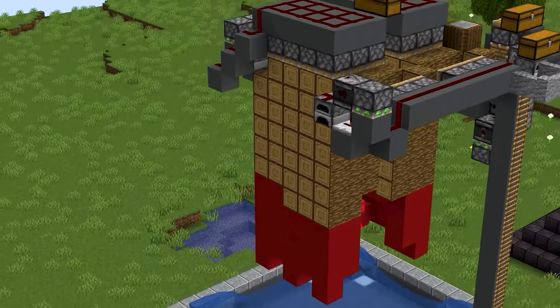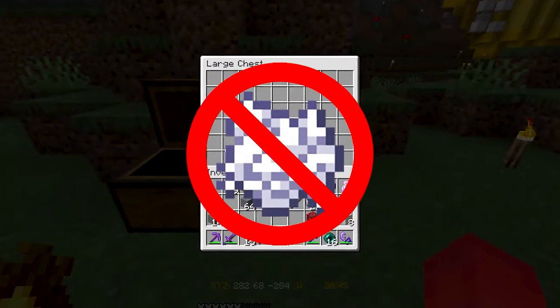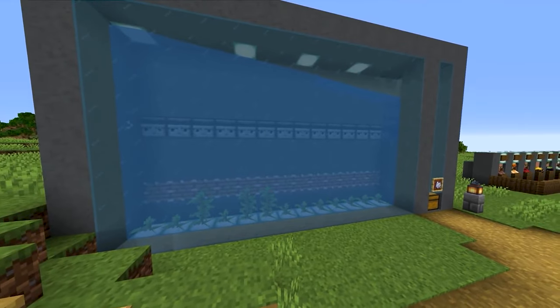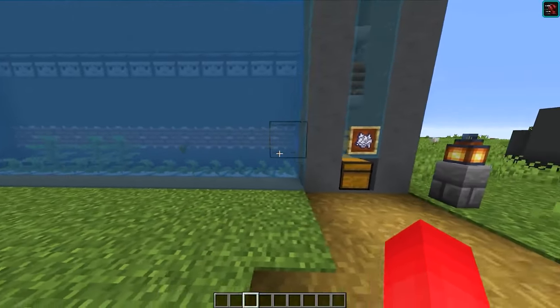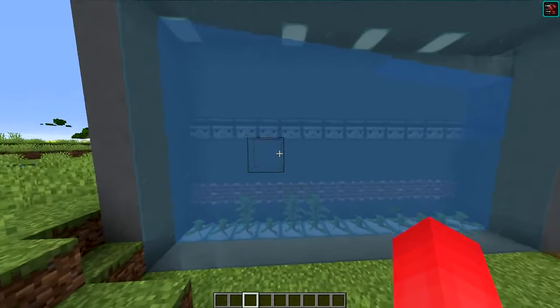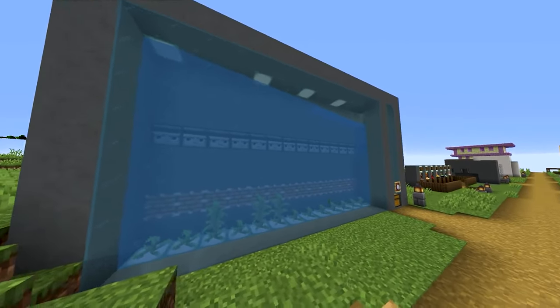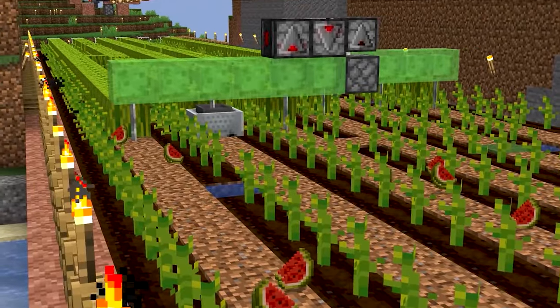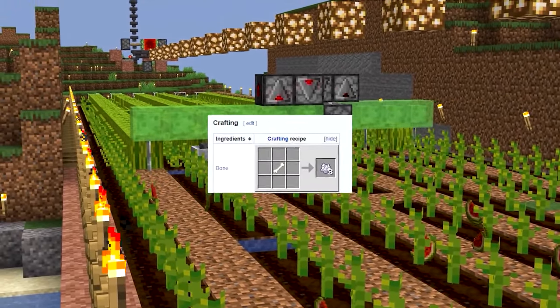That said, if you're gonna have a tree farm feed into this, your current bone meal storage isn't gonna cut it. The answer is an automatic bone meal farm — I personally find that kelp works pretty well for this. The design we have here does not speak to the amount of bone meal you can actually get out of one of these things. And if you're willing to crank that efficiency on one of these composter chains, you'll never have to worry about crafting bone meal from skeletons again.